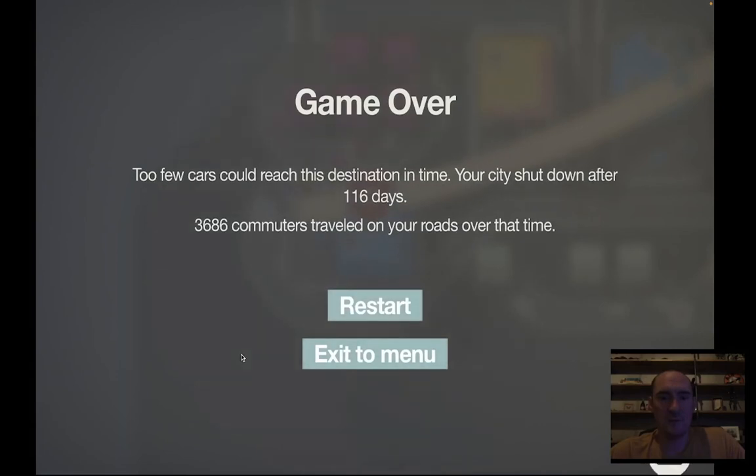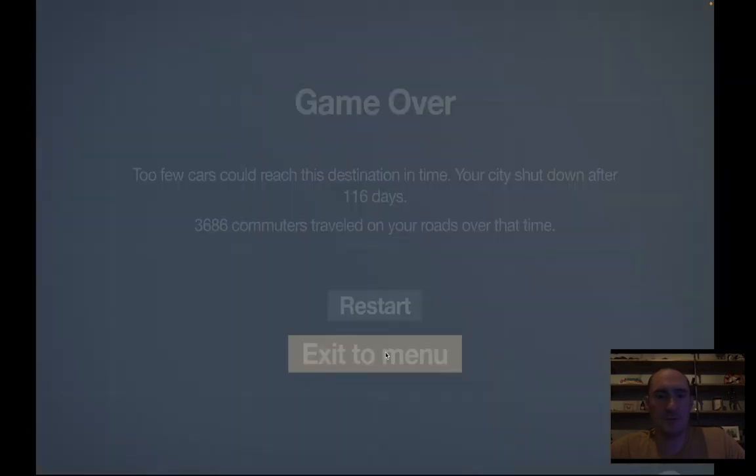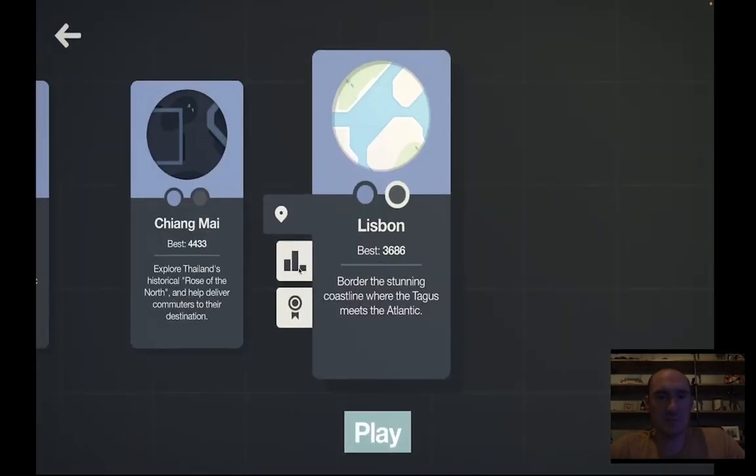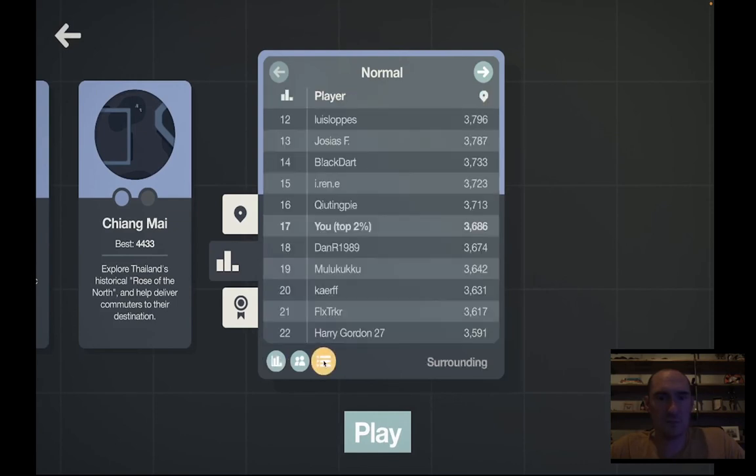Those five houses just couldn't supply enough. Let's see how we did — 3,686 is a top 2% listing.